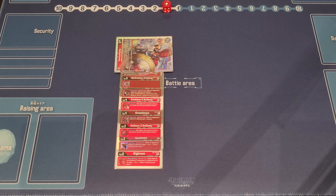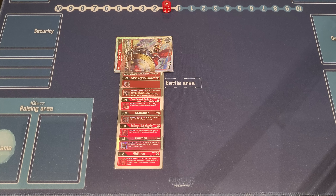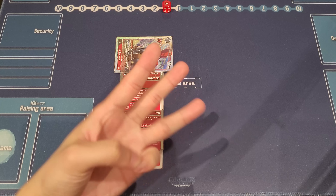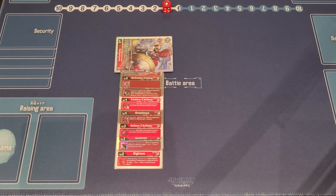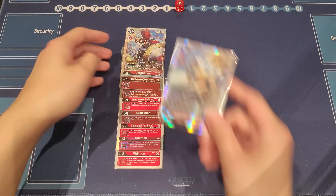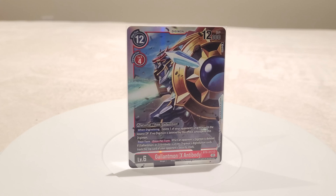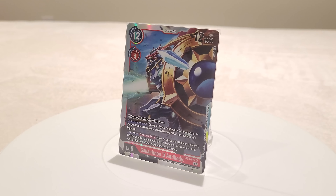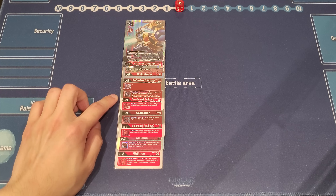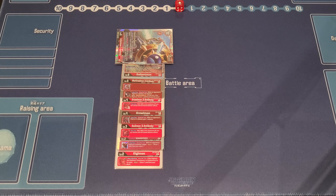Because we have the WarGraumon Inheritable security plus one in the stack, we're actually swinging for three checks total with Gallantmon, not just two. Once those three checks go through — fingers crossed we don't hit anything crazy in security — we pay one memory and go into Gallantmon X Antibody. Since there's nothing to delete, we get to unsuspend. We no longer have Gallantmon's security plus one, but we retain the security plus one from WarGraumon's inheritable. So with Gallantmon X Antibody, we swing for another two checks — that's five security checks in total in one go.